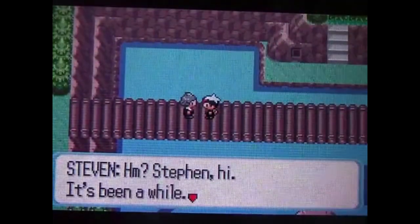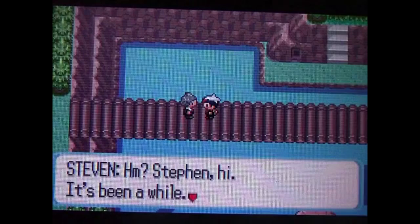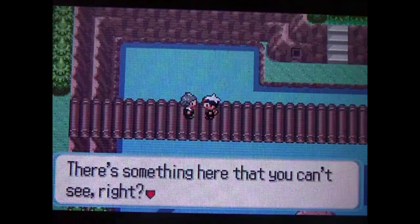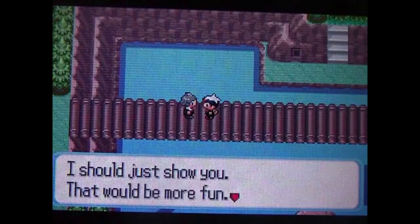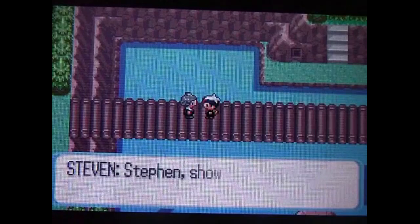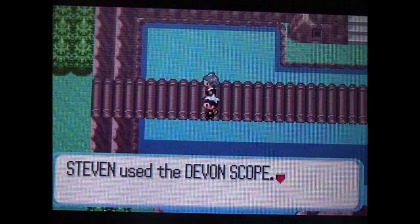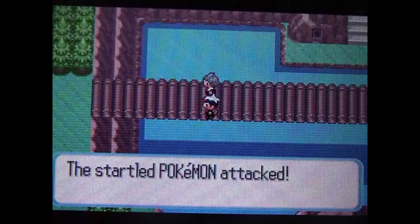I should know who Steven is — it's this guy. Right back when, at that house in Fortree, he's Steven again and we're just talking. He actually has this item, a Devon Scope, and you can actually see its shadow right there for a second. It's a Devon Scope and you can see invisible Pokémon with it.